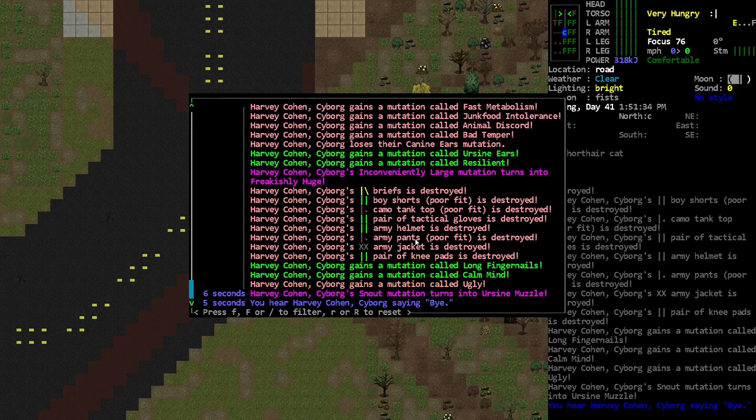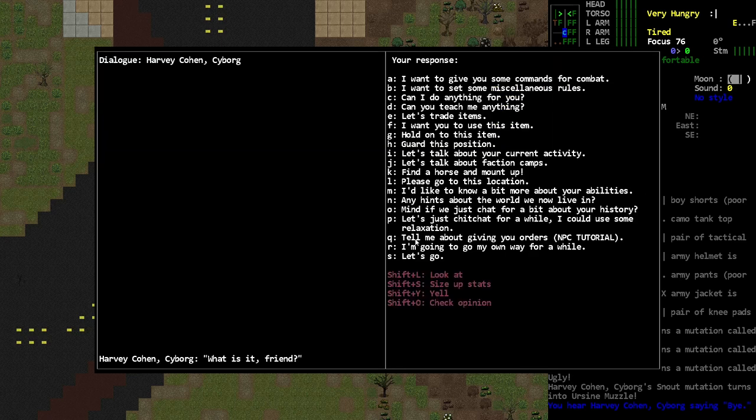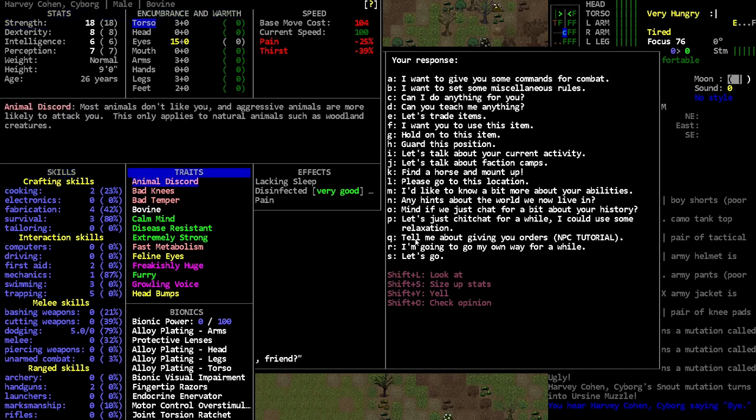Ursine muzzle is also pretty good, long fingernails is pretty good, and calm mind — I don't actually know what calm mind does. Our friend here just became an absolute beast. Oh my god, look at that — strength 18! He has 18 strength; what was it, 11 beforehand? Which I think was originally nine.